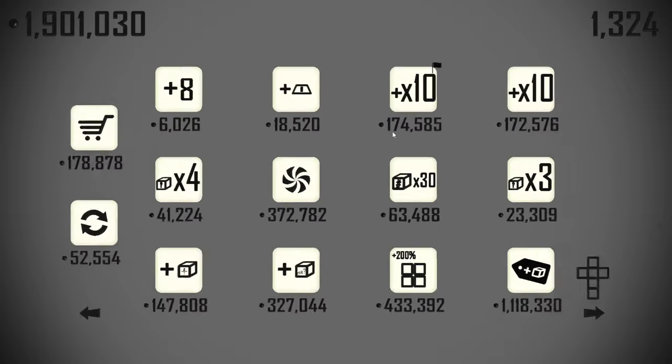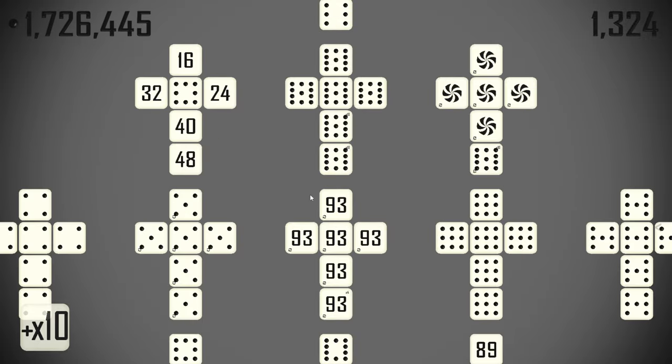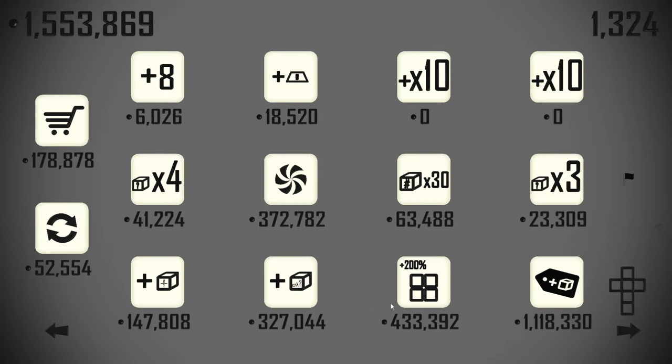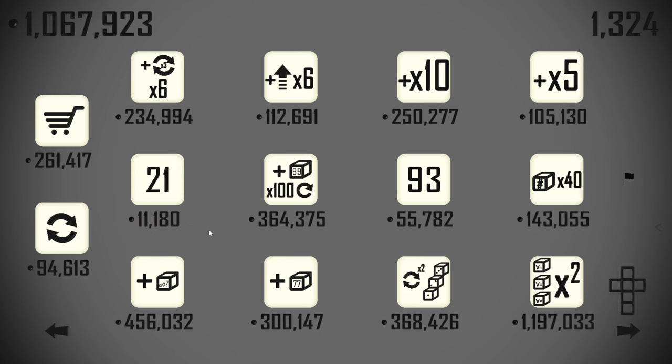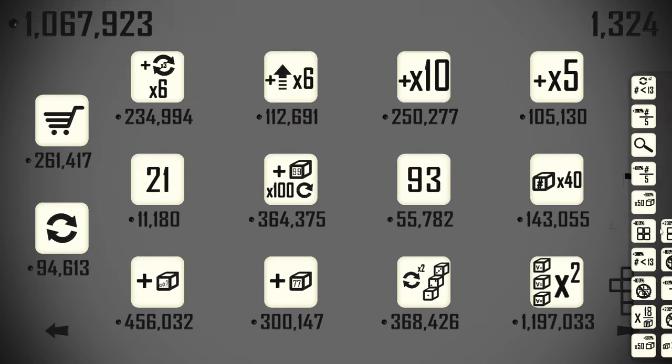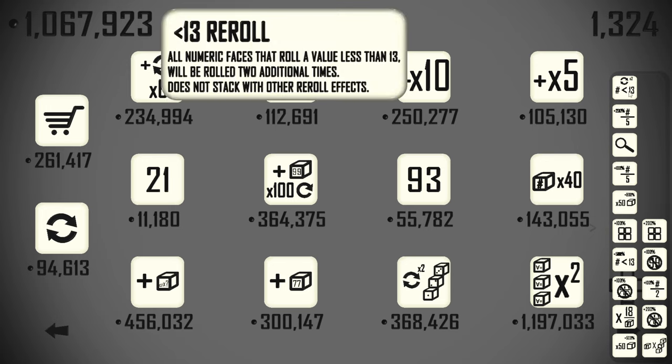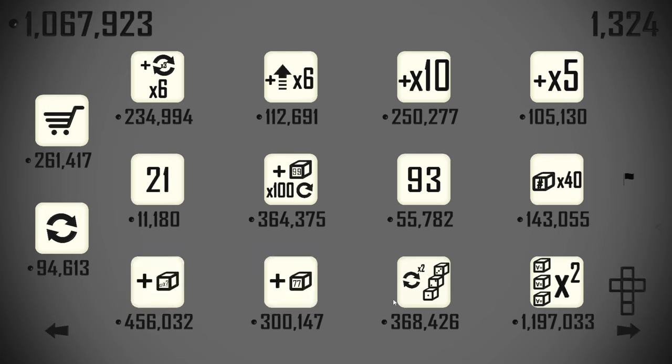We've got a lot of 10xs here. Unfortunately we haven't found the multiply or add multipliers together. Runs re-roll twice — we already picked up numbers less than 13 re-roll twice, so runs re-rolling twice is of no benefit to us. We can get something re-rolling in triplicate.